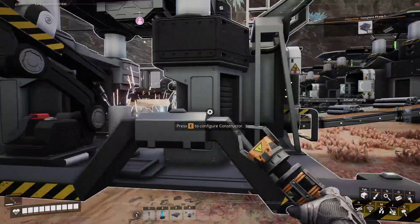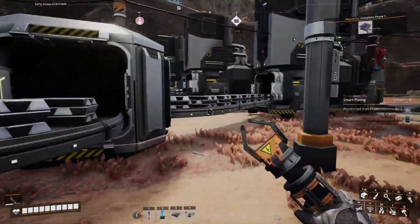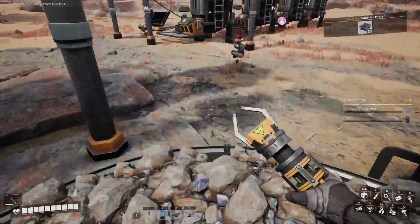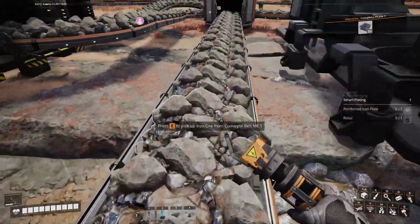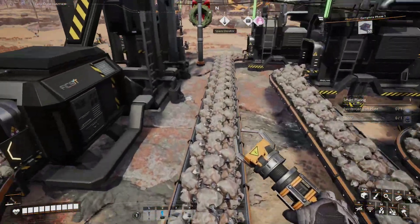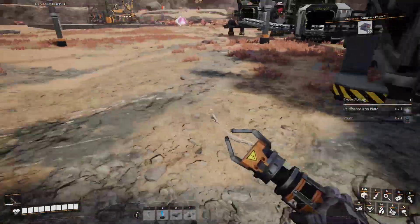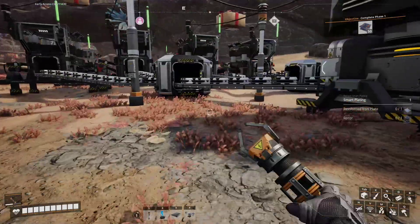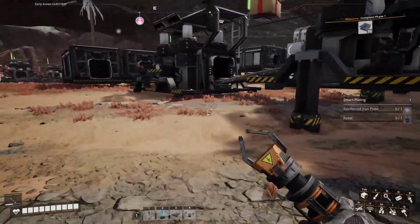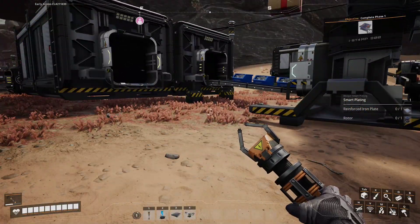We'd have to make a second constructor, which I guess we could. I believe that's the option I chose — maybe I'm wrong. Also, all this iron isn't currently being used, so I guess we could split it because we are making excess iron here. I'm hand-making screws so we can try and get the screws done for my current goal. I'm gonna go grab a rod from the thing.